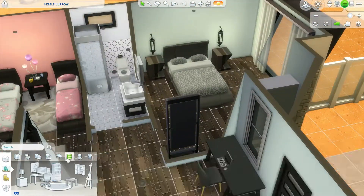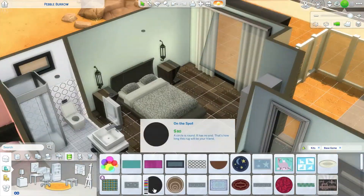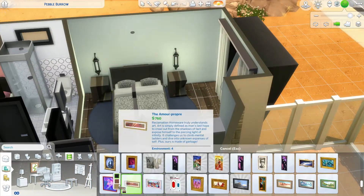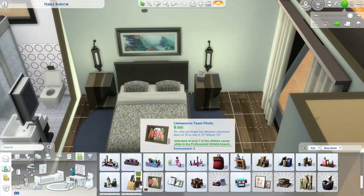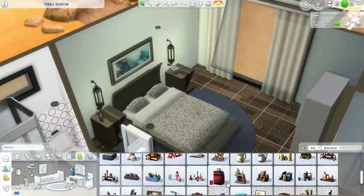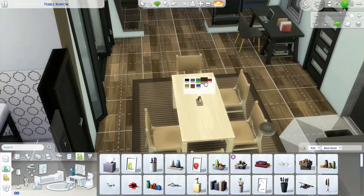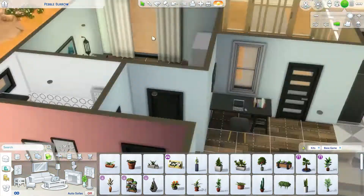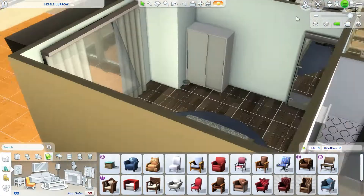And yeah, just putting out some more functional items, putting out the rug. I feel like my favorite building tip with rugs is sizing them up and down. It's so helpful when the rug is just slightly the wrong size and you're like, oh, I like this rug, it just needs to be a little bigger or a little smaller. Just using the bracket keys, you can size objects up and down, which is just so useful. I think that's probably the build trick that I use most of the time.